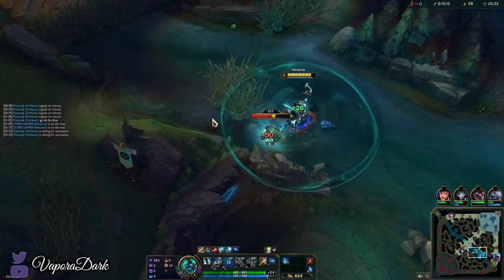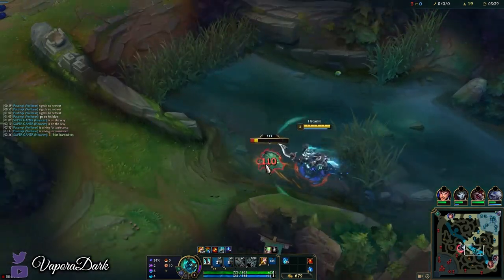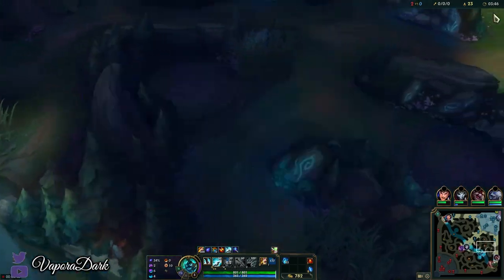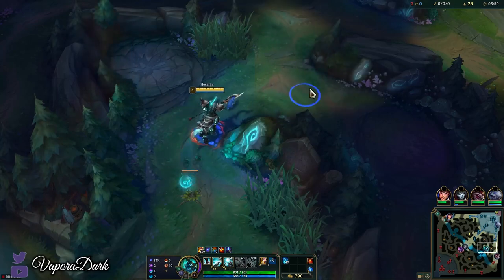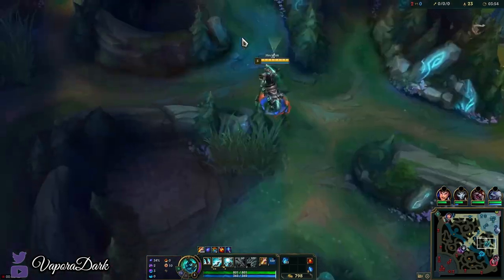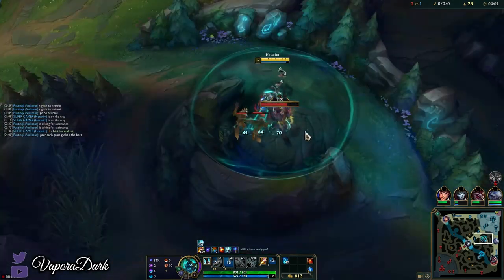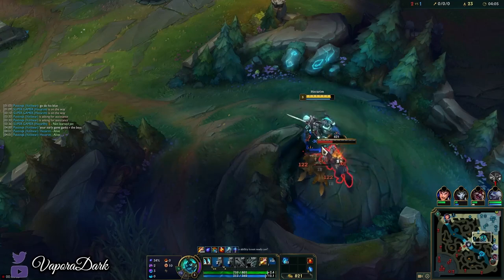We'll move on to the Scuttle Crab. I don't have E or Ghost right now. Okay, we know his raptors are down. He must have left some of my camps up so we're gonna be able to do a very dysfunctional full clear here basically. It's unfortunate because generally Hecarim has a really fast full clear and I'd like to show off just how fast it is, but it's not the ideal start to a guide. We'll brave through it.